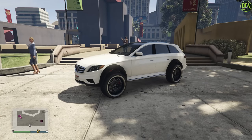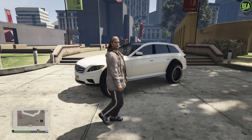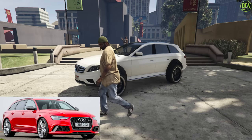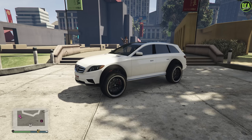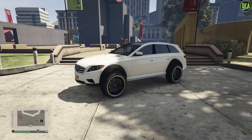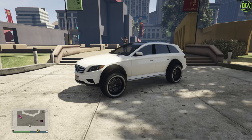Starting off with number 10 we have the Benefactor Strider. For years the community was wanting a performance wagon, whether that be based on a Mercedes, BMW, or Audi-inspired performance wagon. In 2017 Rockstar finally added a Mercedes-based wagon, but instead of giving us one based on a nice sporty performance wagon, we got some lifted monstrosity with these weird large fender flares that honestly no one really wanted.